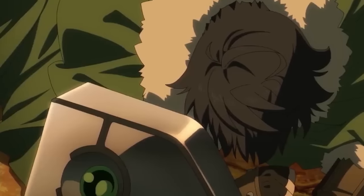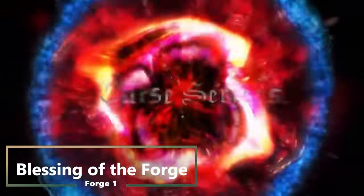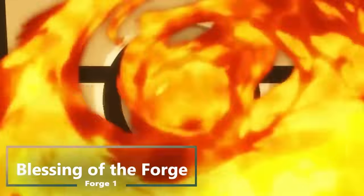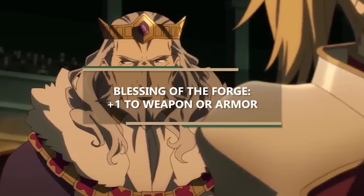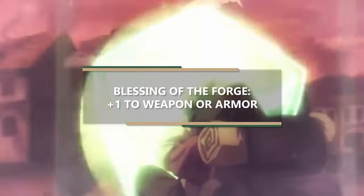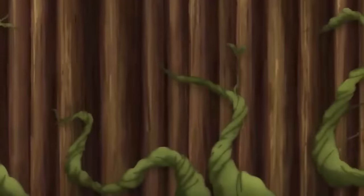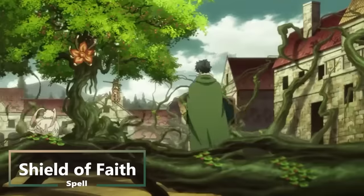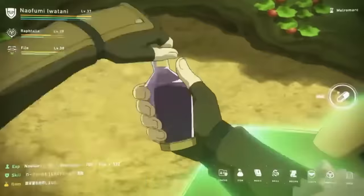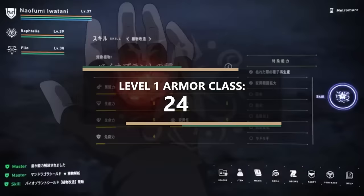On top of that, you also get the feature from the Forge domain: Blessing of the Forge. You gain the ability to boost up a weapon giving it a plus 1 bonus, or you can do the same to a piece of armor — giving it a plus 1 bonus to its armor class. So you can bless your shield, and now our armor class is 22. And we have spellcasting — Clerics get access to the great first-level spell Shield of Faith. It lasts for up to 10 minutes and gives you a plus 2 bonus to your armor class, meaning that right at level 1 you have an armor class of 24.